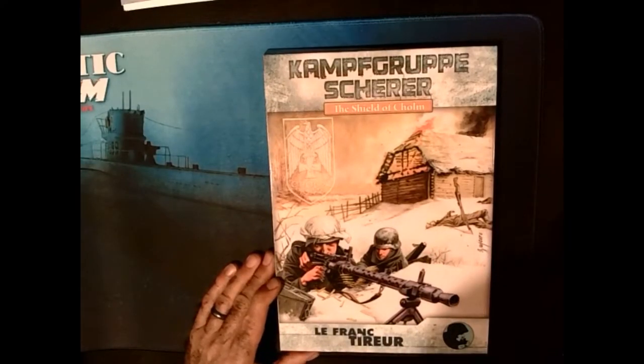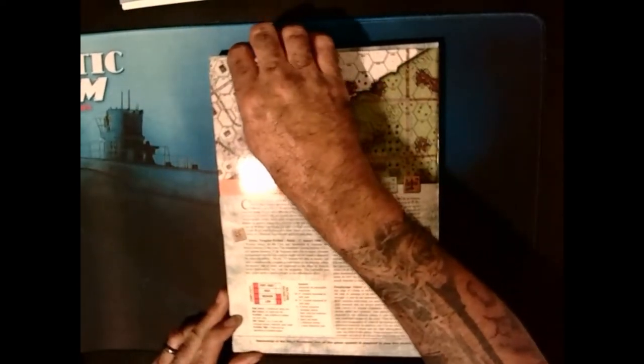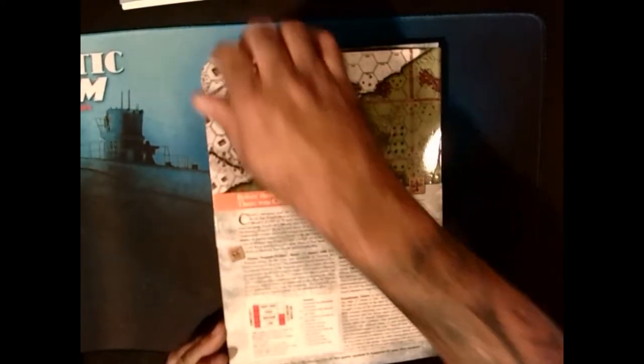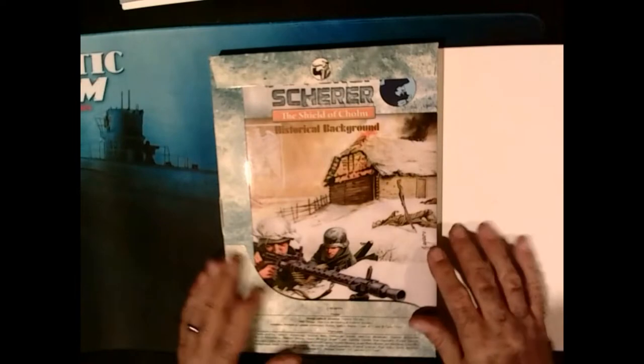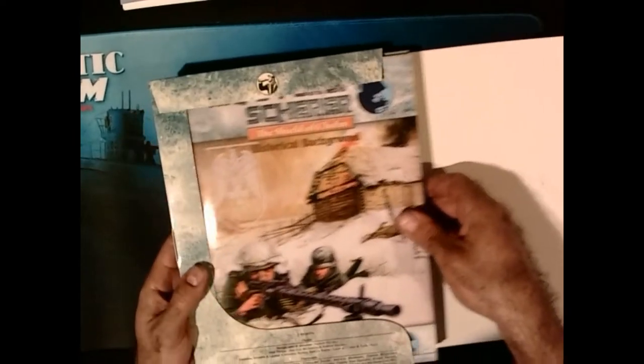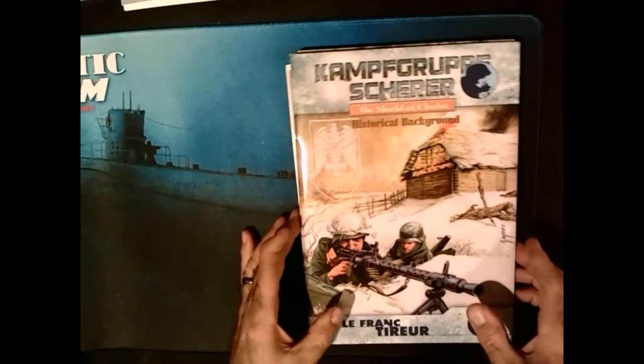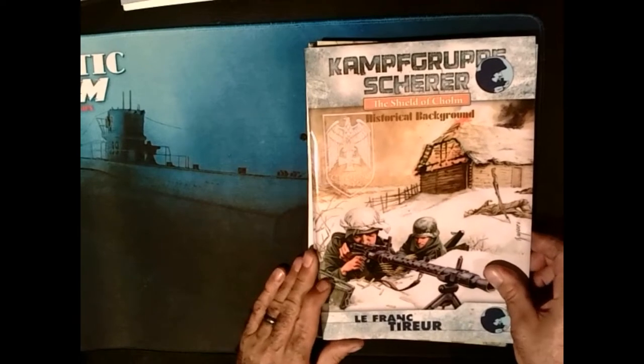Let's get this one opened and see what we got. First thing you know, it comes in a box, and it's a little bit sturdier than the box that Fight for Soul came in, but some of them do get damaged in transit from overseas. Let's see what we got, so first let's start with the historical background.